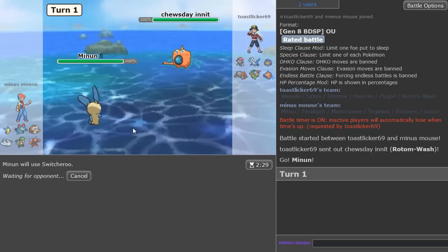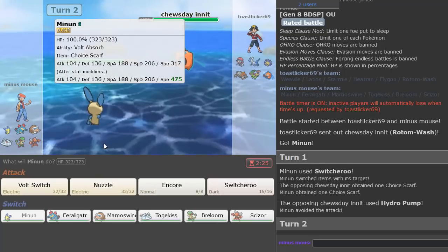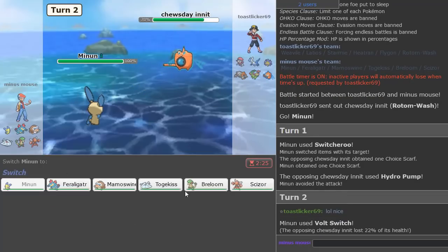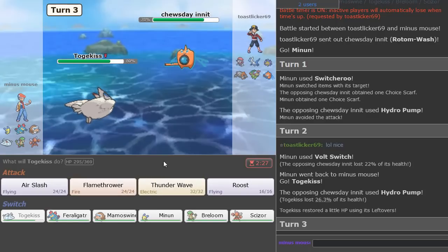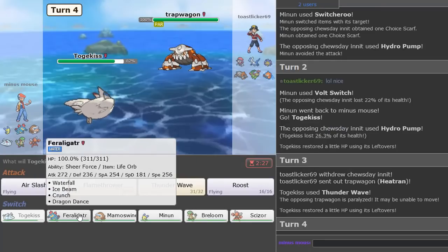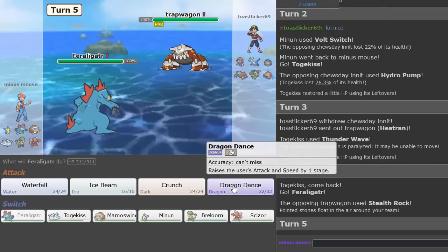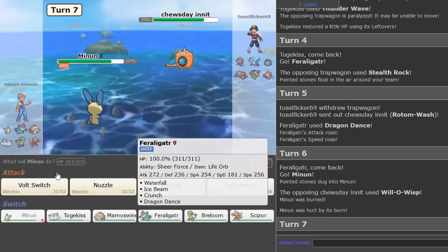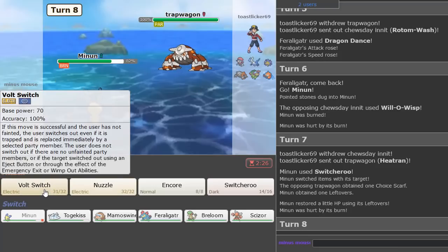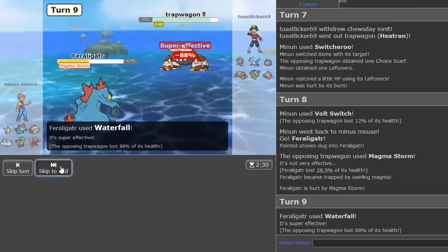Minun lead. Switcheroo — whatever this thing is going to do. Volt Switch out into Togekiss. Thunder Wave — caught the Heatran. Let's go right into Feraligatr. Dragon Dance up into Minun, then Switcheroo. That works pretty decently. Volt Switch out into Feraligatr. Waterfall is the play. Nice chip. Gone — Heatran eliminated.